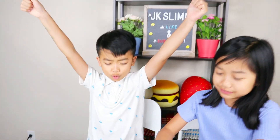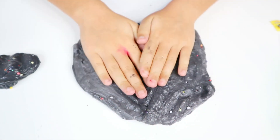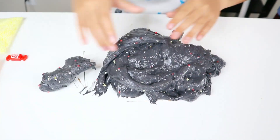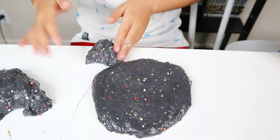We got everything we need to make the cat slime. Let's start the challenge. I'm not gonna take too much slime because I don't want my cat to be very fat. I'm gonna split the slime — this tiny part is for the ear, and this is gonna be the head. I'm making a circle for the head right now. It's looking so round, but I don't really want it that round because of the chin of the cat.